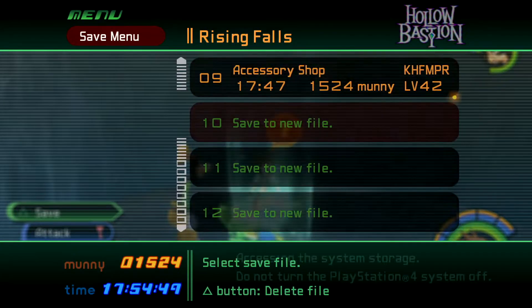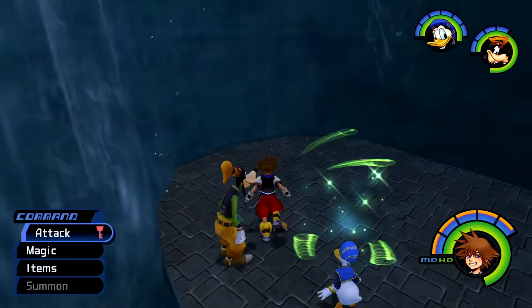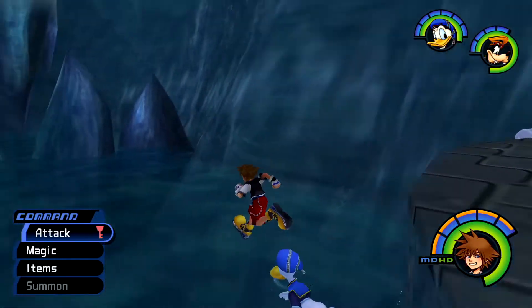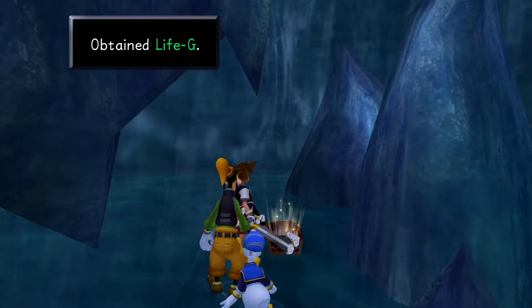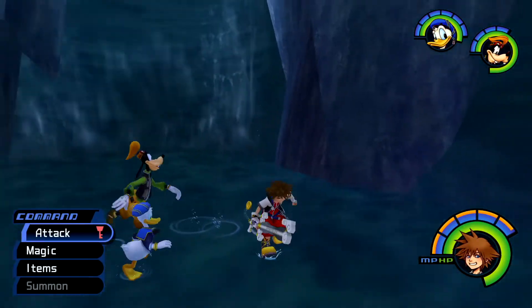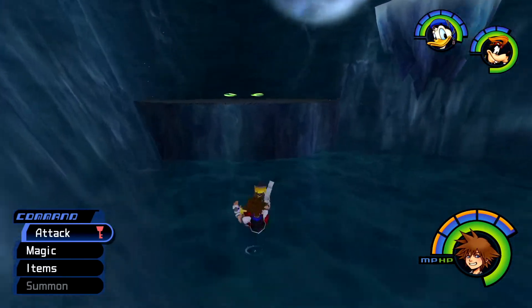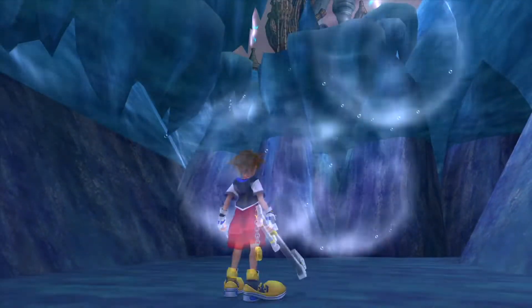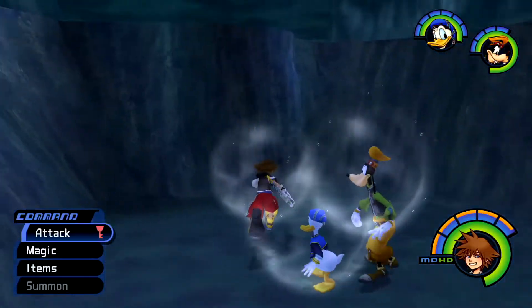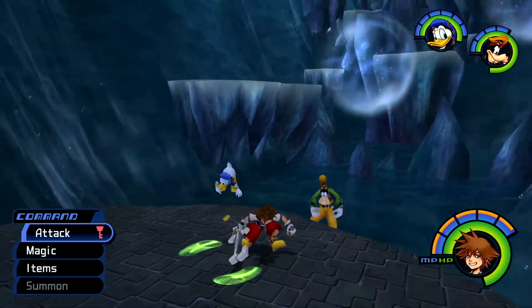Bubbles! Oh there's a save point, let me create my save because we need it just in case. There are some treasure chests down here I think. This one is underneath us - how do we get down there? Well maybe we should use a bubble. Yes it is - however I don't think it's the right one. We need to use the other bubble. This is where Hollow Bastion gets a little bit weird.